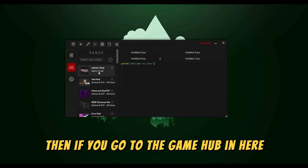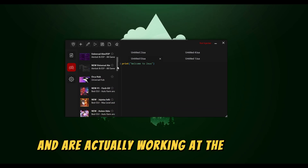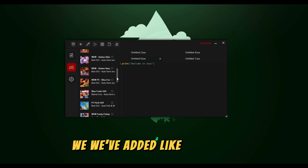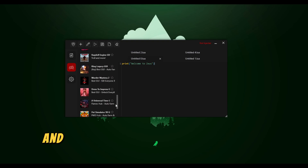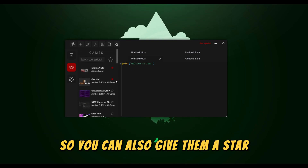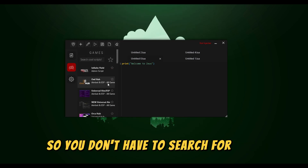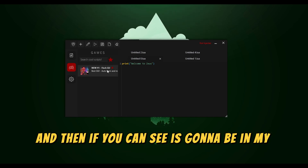Then if you go to the game hub, in here you'll find all the scripts that have been tested and are actually working. At the moment we are adding more scripts as we go along — about five per day. They are all tested and all working. You can also give them a star and it will appear at the top in your favorites so you don't have to search for them.